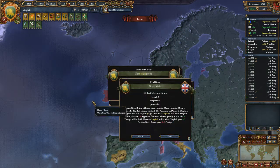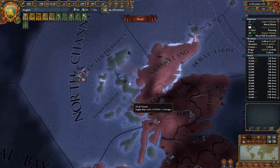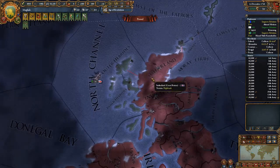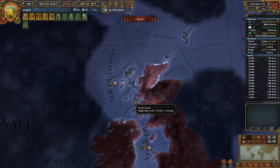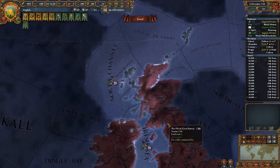Next time just make sure that your army is standing here on the day that the truce ends, and you do a force march onto the land. Also position your navy here in case some of them might show up — that could deter them. Then just force march over onto the land and start sieging it down.